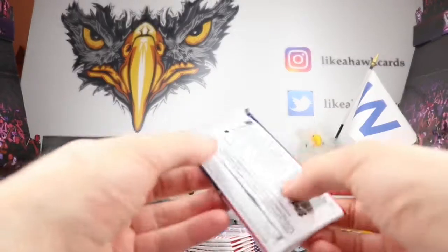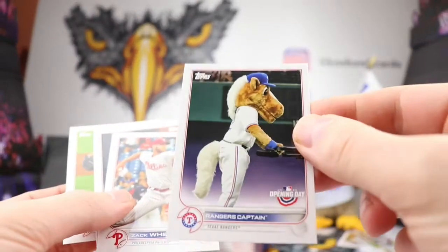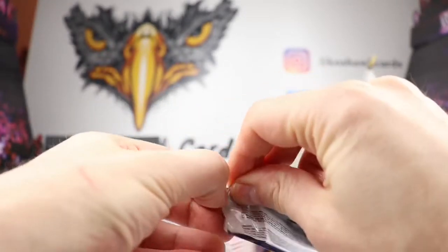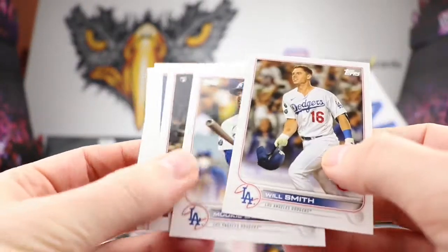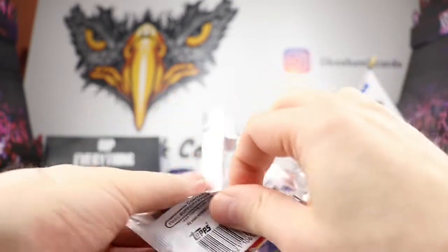We're going to have some very nice rookies — Spencer Torkelson, Bobby Witt, Julio Rodriguez, maybe CJ Abrams at some point, Shane Baz. There's a nice Patrick Wisdom rookie cup for the Cubs. Torkelson, Witt, and Rodriguez are going to be carrying Series 2 and then Chrome. Put them along with Wander Franco in Chrome and it should be fire. Prices are going to go up — pre-orders have already risen based on who made the Opening Day rosters.